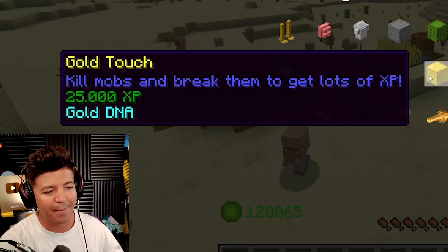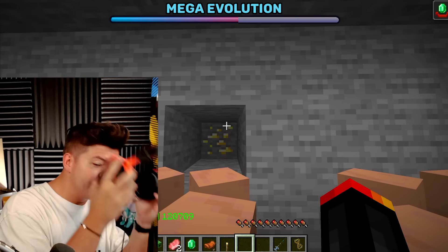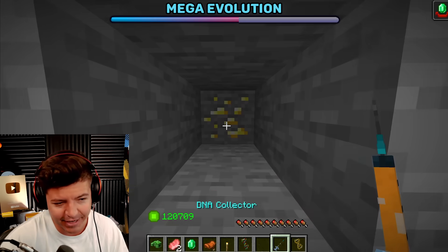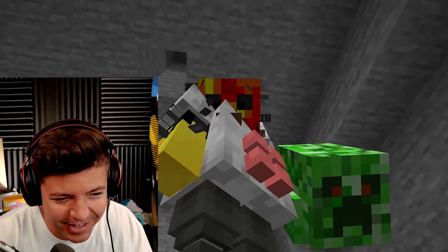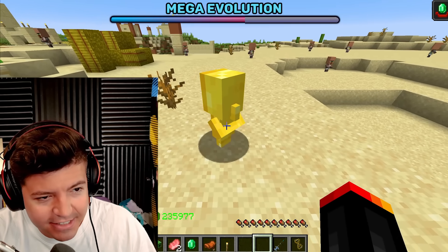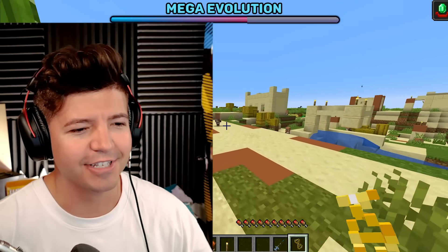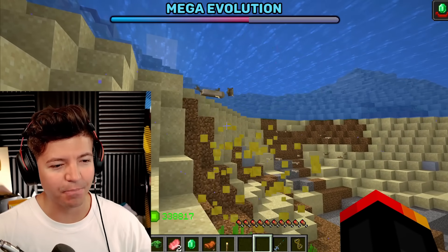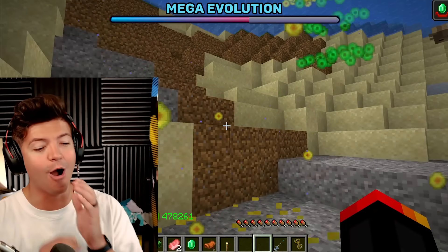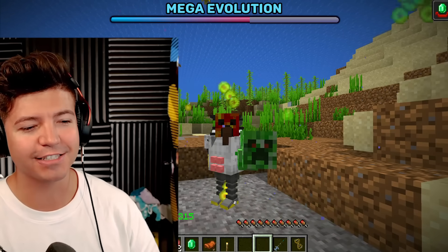The golden touch — kill mobs and break them to get lots of XP. If there is gold in this direction, you have to subscribe. That's insane — Jarvis, you're insane! How is there gold perfectly timed as I asked you guys to subscribe? Look at the golden touch on this arm, and also my toes — I look fantastic. I just gained 200,000 XP. I'm too powerful, but I've progressively gotten uglier.